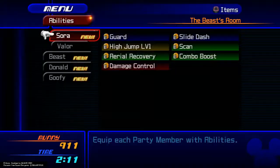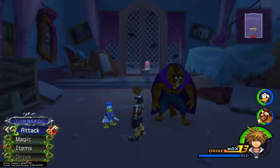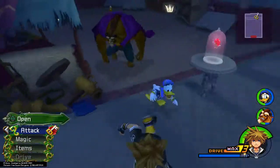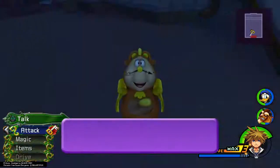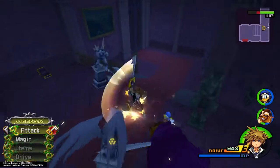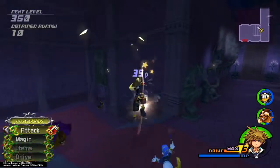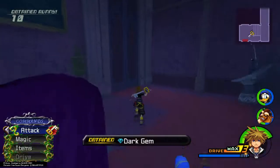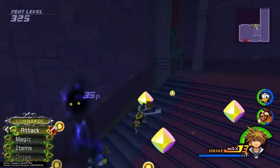Once Beast regains consciousness, turn right behind you for a chest here. And then back over here between the smashed dresser is a puzzle piece. Now we're going to go see Belle, so we're going to want to head over to the east hall again. Beast does get rather annoying with some of his little attacks — like you just saw right there, he will just continuously hit them and knock them out of the way. So while Sora is trying to do a combo on him, Beast will just push him a thousand feet away and barely do any damage.